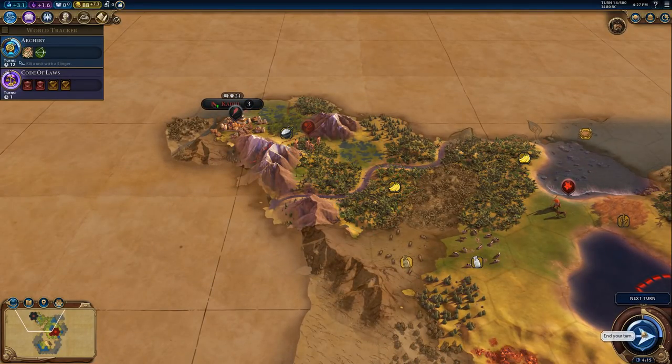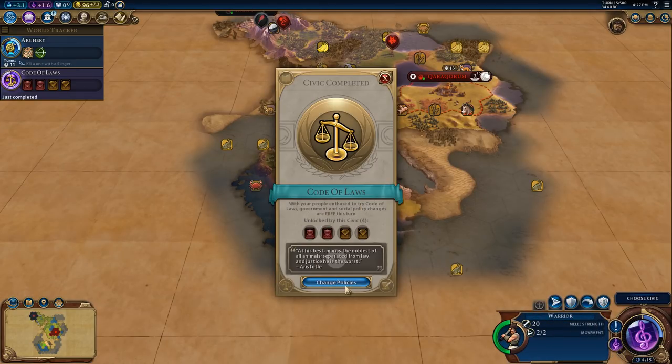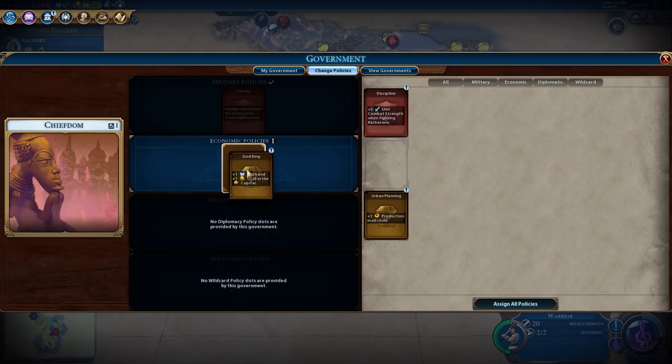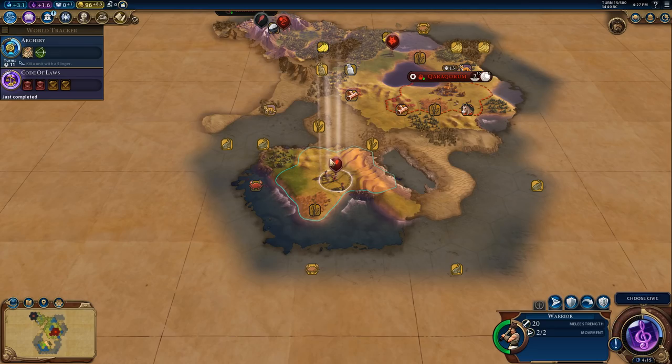If we can find a barbarian encampment. Code of Laws - double experience, we'll take that. Plus one faith in the capital and gold, yes please. Thank you very much.